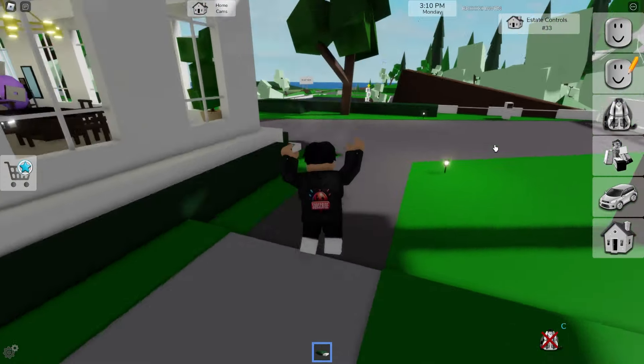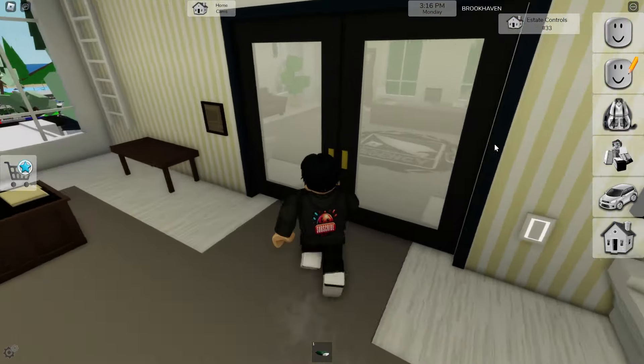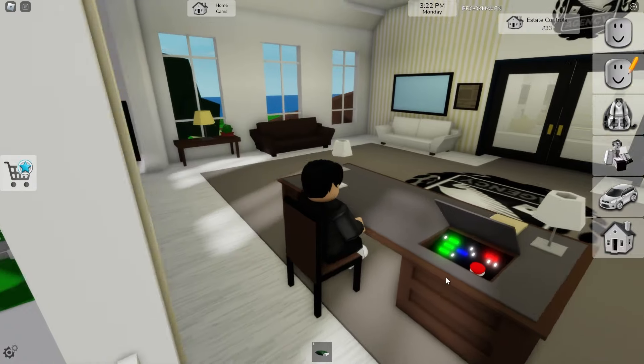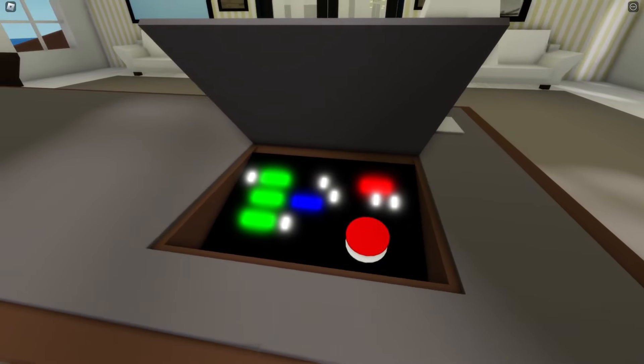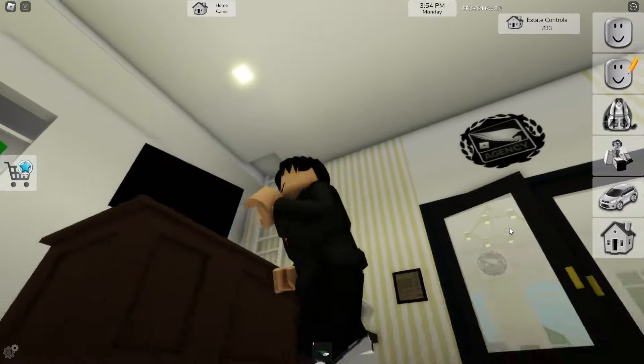One secret I haven't been able to include in a video yet is the red buttons and all the buttons up here at the presidential table. If you come here and press this, it opens up a panel with a bunch of different buttons that do different things — and it's got the big red button. Everybody knows the big red button is a big no — you don't press it ever. It is pressable in theory, but at the current moment we have not been able to find it actually working. It could come in a future update, but right now it's kind of just a cool secret thing you have to find.